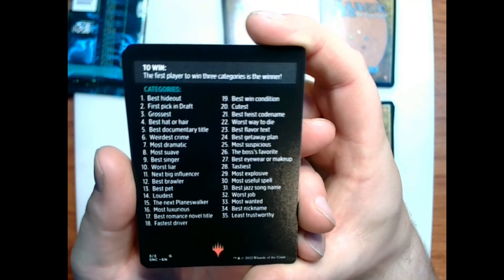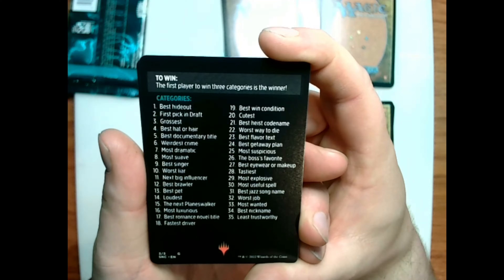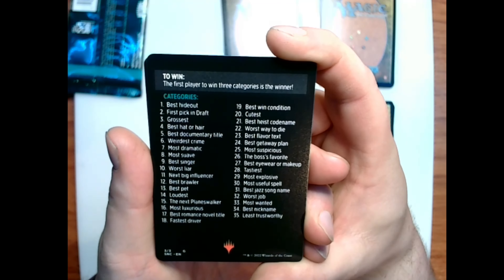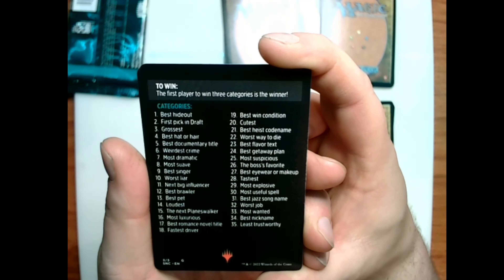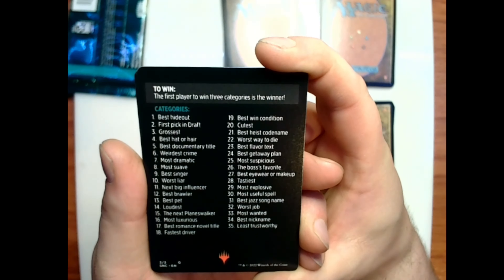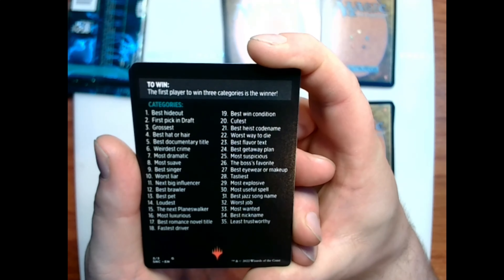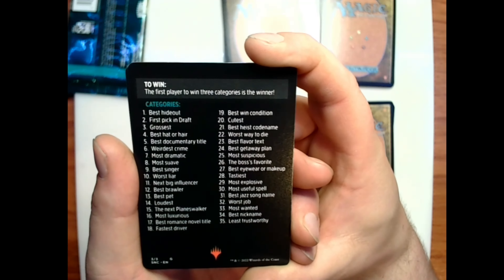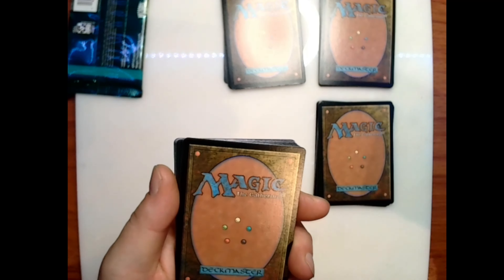The first player to win three categories is the winner. Categories include: best hideout, first pick in draft, grossest, best hat or hair, best documentary title, weirdest crime, most dramatic, most suave, best singer, worst liar, next big influencer, best brawler, best pet, loudest, next planeswalker, most luxurious, best romance novel title, fastest driver, best win condition, cutest, best heist codename, worst way to die, best flavor text, best getaway plan, most suspicious, the boss's favorite, best eyewear or makeup, tastiest, most explosive, most useful spell, best jazz song name, worst job, most wanted, best nickname, and least trustworthy. I've had one of these so far — I think there are three for New Capenna, so we just need one more in our last pack.